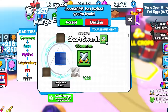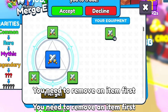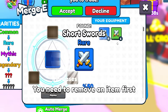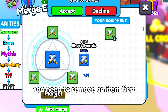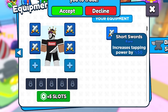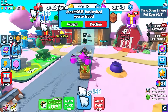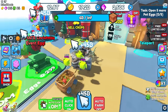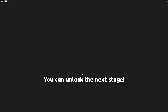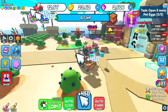I can merge my equipment for even better gear. I merge all my swords together to get better ones. I equip all six upgraded items and now I have 45 billion damage every time. That's insane. This should be enough for the next area — unlocking it now.